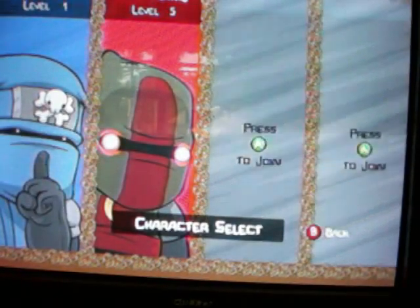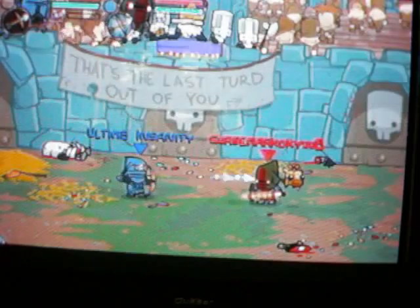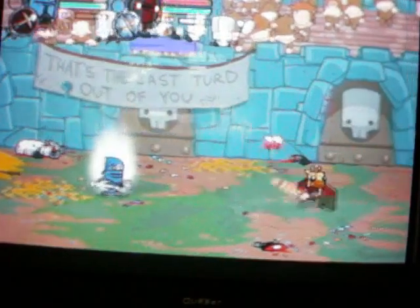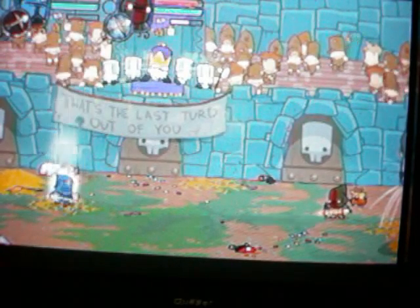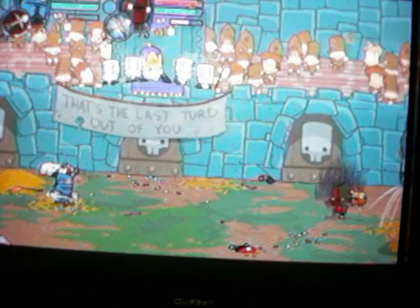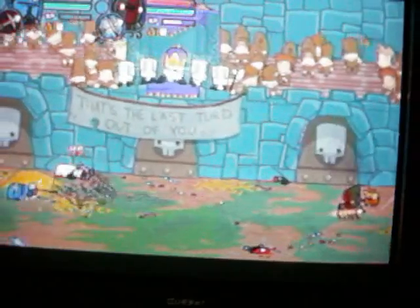Here's the ninja and the wizard guy. Remember, this is arena, so you don't start out with all the magic spells. The ninja has a little ninja star as his projectile. His Y attack is that, and his A attack is just like a bounce thing. The magic guy has his RTY, his magic projectile, and his bounce.